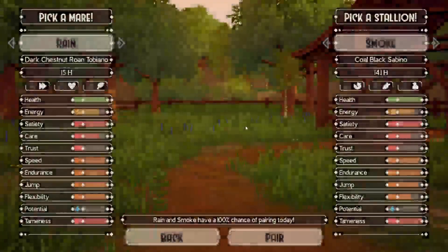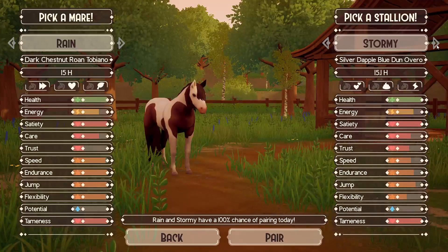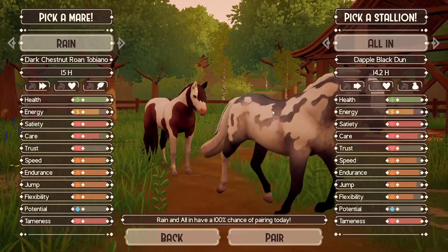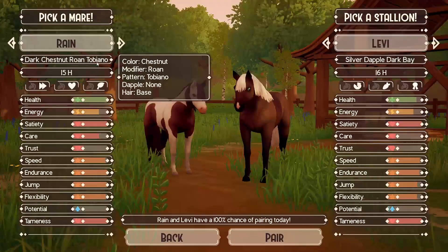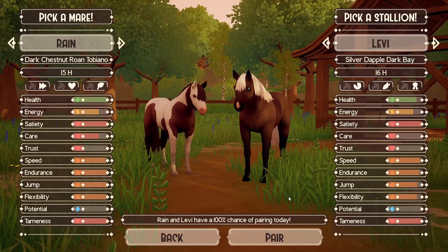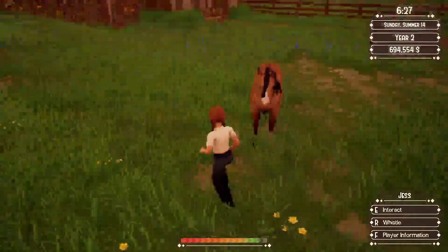Let's see what Bear and Rain produce. Then we only have Rain left — she's 15 hands. I've already bred her to Stormy in a previous round, so let's try Levi this time. Chestnut to bay roan — Levi has that blue eye, not gonna lie, but let's pair them and see. Now I need to move this cutie into the rest of the pregnant mares — look how cute her belly is, it's adorable.